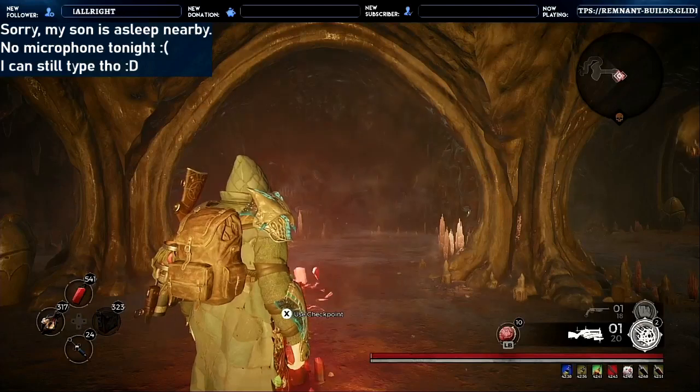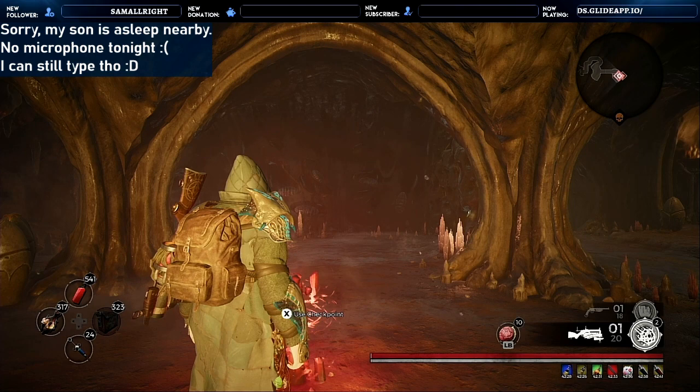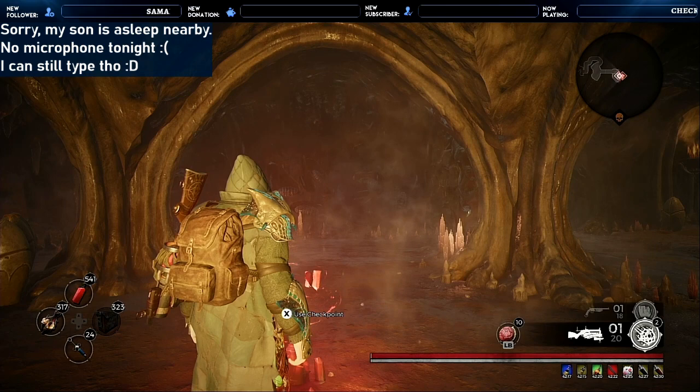Hi there, my name is Smuggernaut, and thanks for watching! Recently I created a video showing the black hole ability from the particle accelerator critting for over 80,000 damage, and I thought maybe other people would be interested in the video game mechanics behind sets and how they can stack — and see a physical version of that — with ranged weapon damage instead of mod damage.